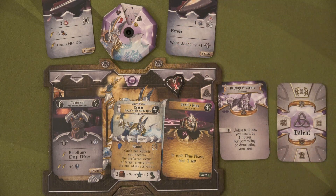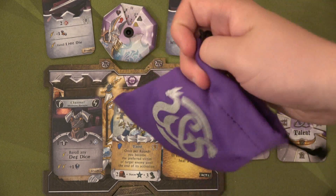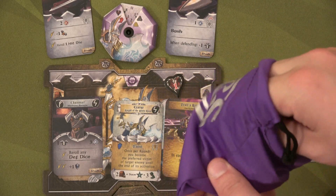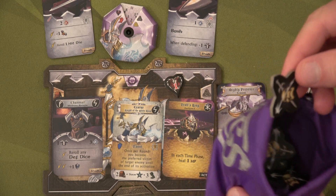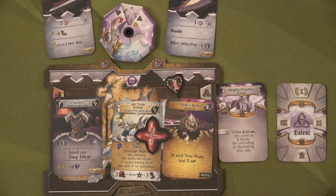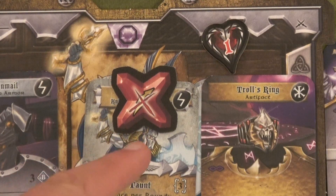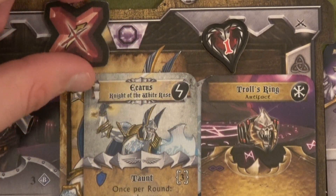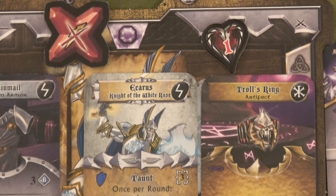Icarus will take one point of damage, and then we have to draw from this critical bag. I believe what this is saying is that he can now not use lightning bolt effects — this is a condition and it's going to stay on him for the rest of the quest or until he dies. So if he tries to do a reroll of defense with his chainmail or his broadsword for an extra hit, it's not going to work with lightning bolts. That is a terrible condition.